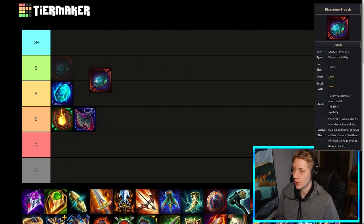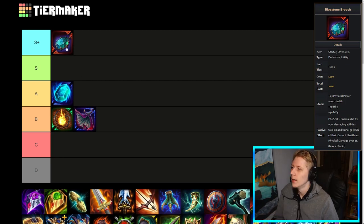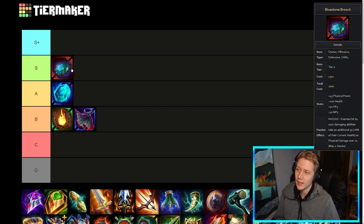Bluestone Brooch — I think it's got to be at least S, maybe even S+. This is definitely one of the better starter items in the game. I'm considering the initial version as well, so if the initial version is significantly better that bumps up the Tier 2 versions too because your early game will be smoother. For Bluestone, I'll put it in S for now but it could potentially move up to S+. It's a kind of best-in-slot item for the ability-based solo lane category, and even some ability-based hunters will want this as well. It's definitely the better upgrade of Bluestone for sure.